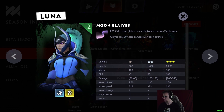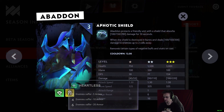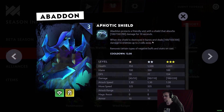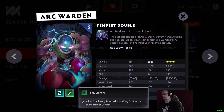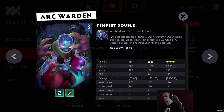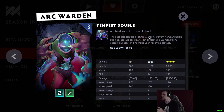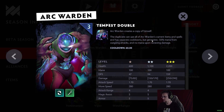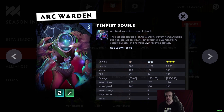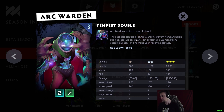Tier 3: Abaddon is Heartless and Knight with Aphotic Shield, just like in Auto Chess. Arc Warden is a new unit — Primordial and Shaman with Tempest Double. The duplicate can use all of Arc Warden's current items and spells with separate cooldowns, but generates 50% less mana from outgoing attacks and no mana upon receiving damage. So it sounds like you can continue to clone Arc Warden repeatedly.